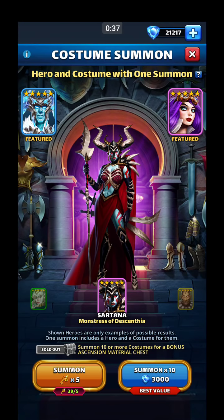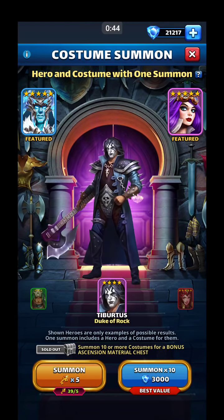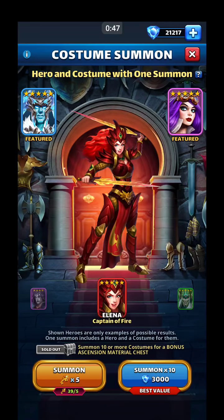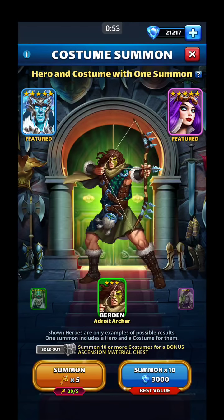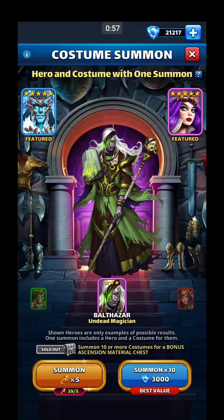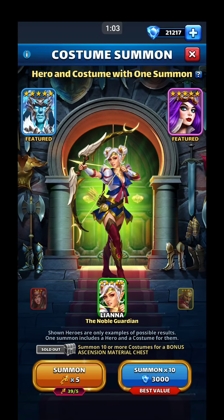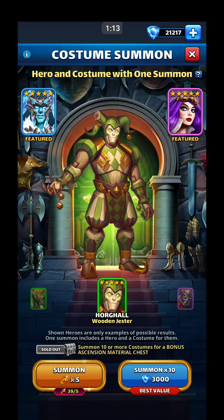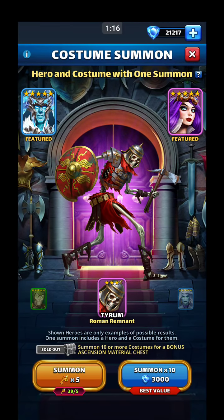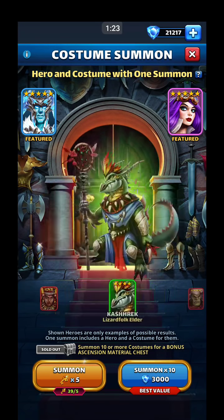I like and look forward to the costume event because I think it's where you get your most bang for your buck if you're a free-to-play or cheap-to-play player. As you can see right here, we can do the summon times 10 for 3,000 gems, and you therefore get the hero and the costume — which means you basically get two every time. So you're getting 20 things: 10 of the hero, 10 of the costume. It's 3,000 to do Atlantis for a 10-pool and you just get the 10 heroes — you don't get the extra costume.